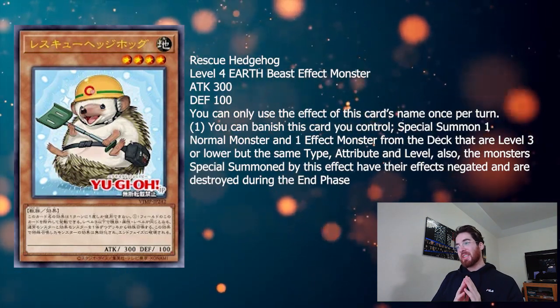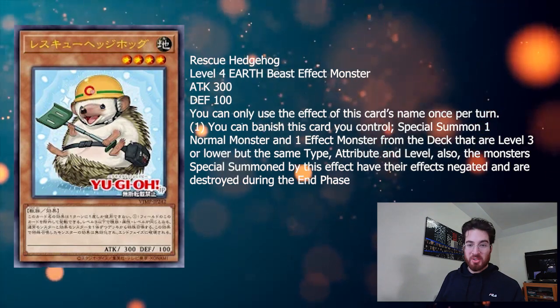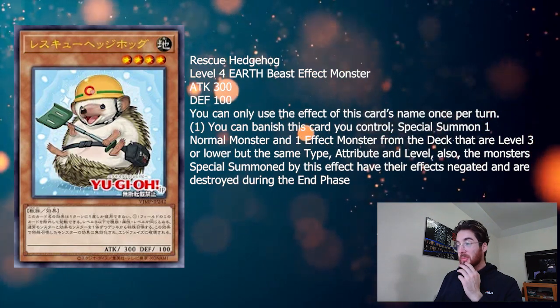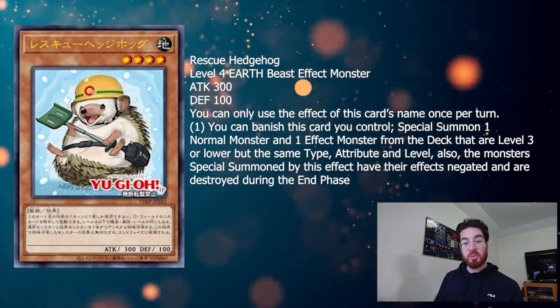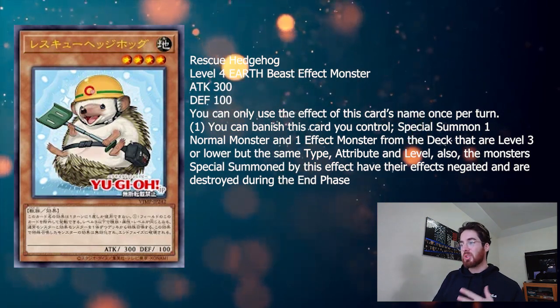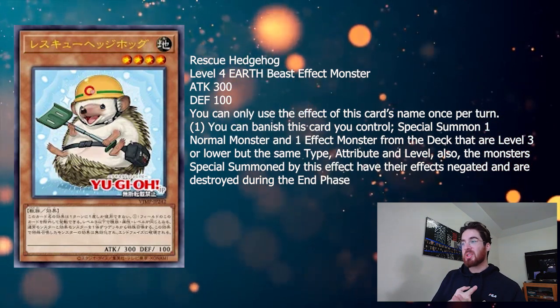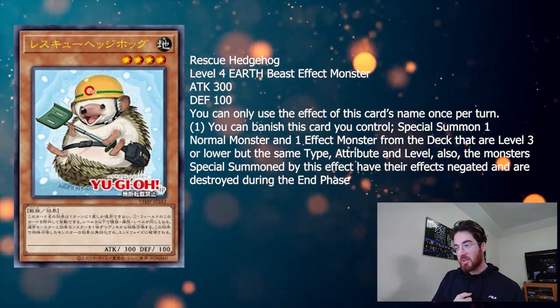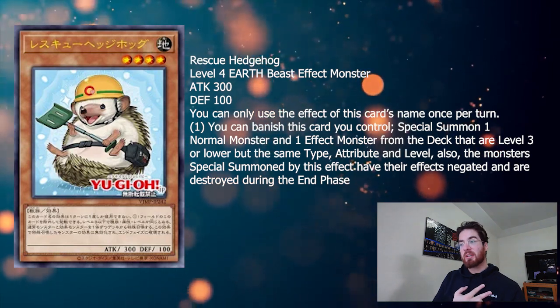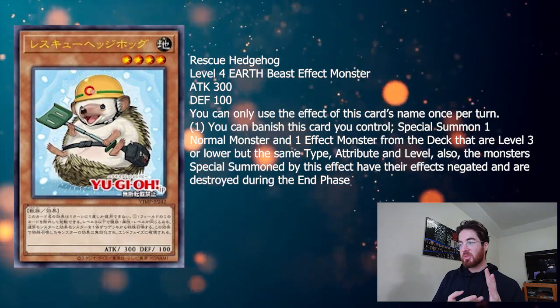This guy is a level 4 earth beast effect monster with 300 attack and 100 defense, so pretty weak. But it's what you do with him that matters. You can only use the effect of this card's name once per turn, so it's a hard once. You can banish this card you control to special summon one normal and one effect monster from the deck that are level 3 or below, but the same type, attribute, and level.